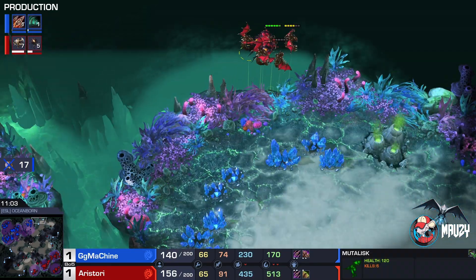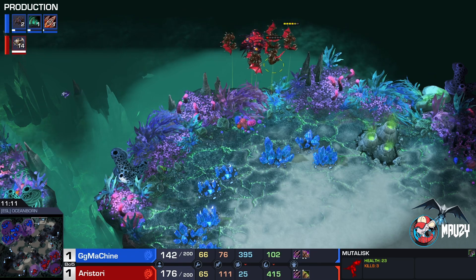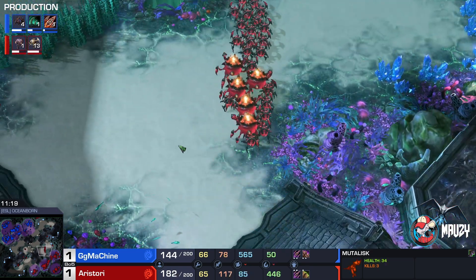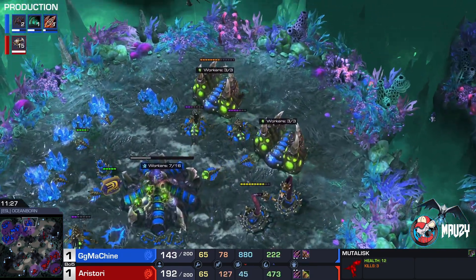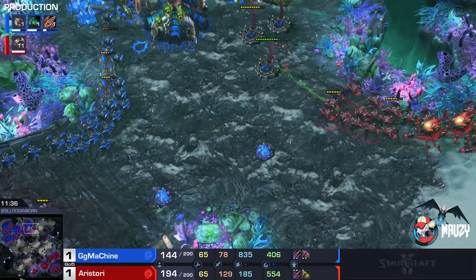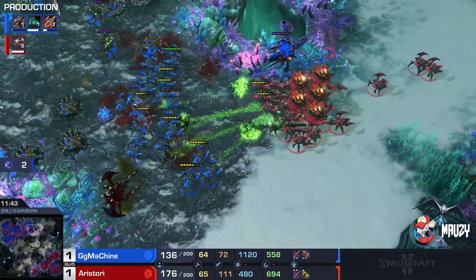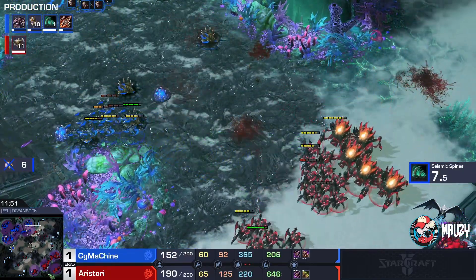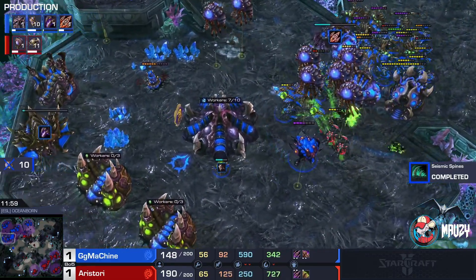If you didn't know, Mutalisks have a regeneration ability when out of combat — the HP regen is absolutely bonkers. A bit of a push gathers on the right side but GG Machine has his army there. Banelings will not connect. Aristori at this point is basically just feeding his army to GG Machine — sort of a meat grinder. In the meantime, a couple of Roaches are tunneling under, burrowing and going around, taking out some workers.